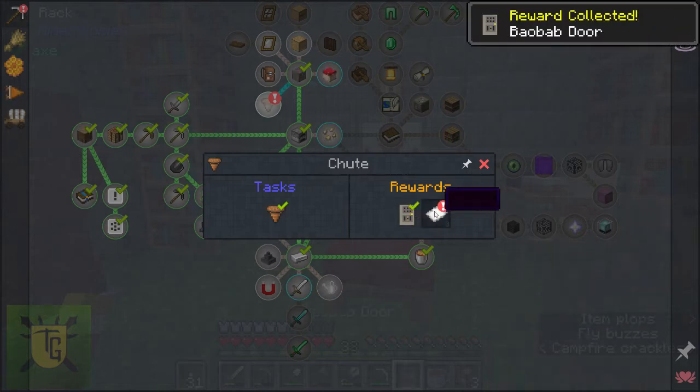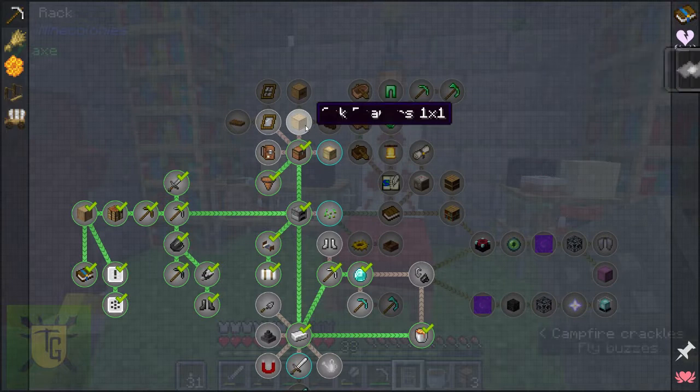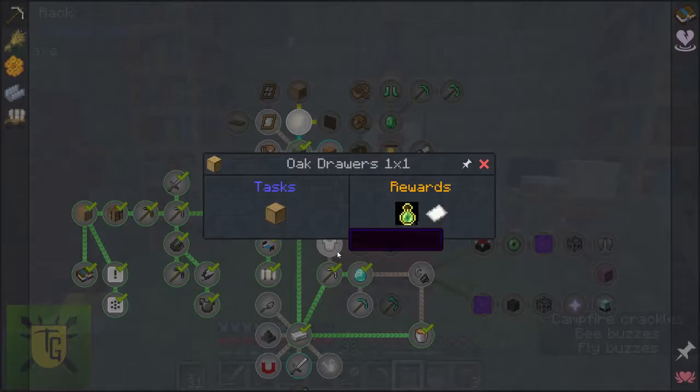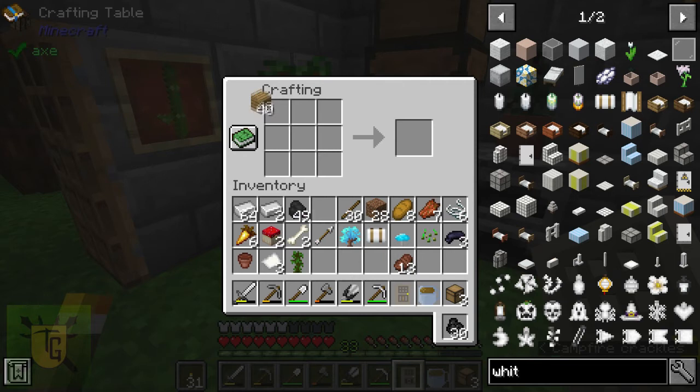More achievements: a bow, a baobab door, some paper. Oak drawers — pretty easy to make; I remember those from Life in the Village 1.